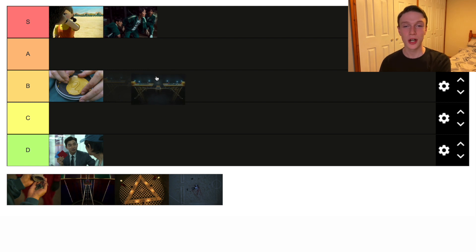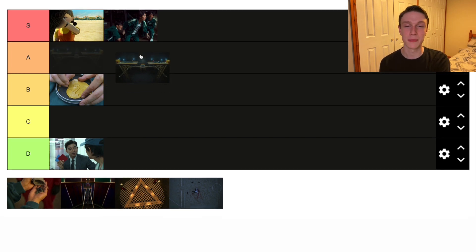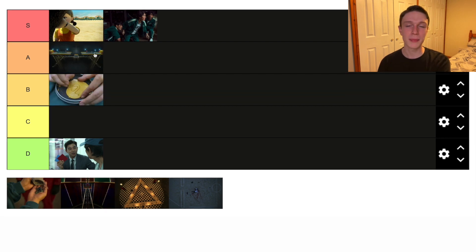Next we have game number three, Tug of War. This is where all of the characters are put in teams of ten. It basically looks like all of the main characters we've grown to love are outnumbered, going against a bunch of very strong people while they're all pretty weak. What I love about this is the technique from the old man — leaning back and moving forward to throw people off balance. They get really creative in how they're going to win against all these strong people. It's also quite brutal when everyone just falls at the same time. I don't think it's S tier, but it's more exciting than Honeycomb, so I'm gonna put it in A tier.